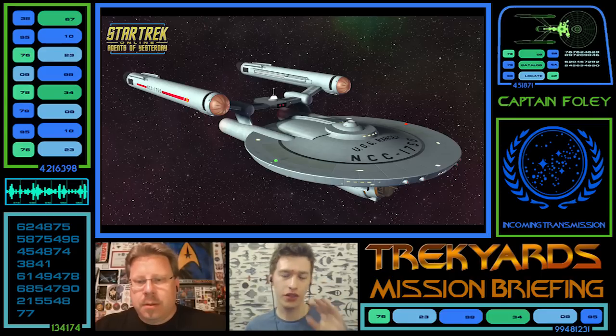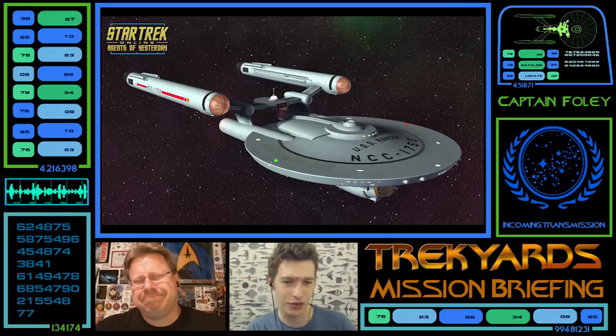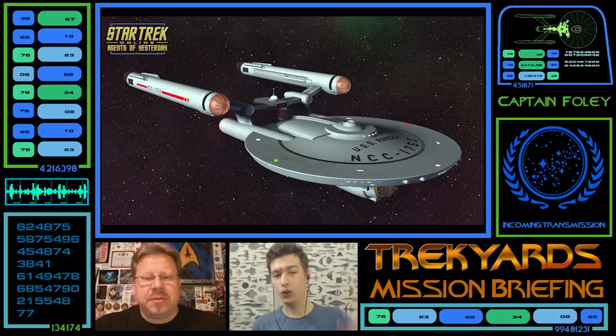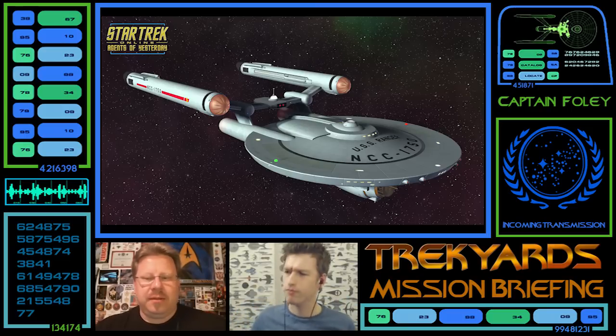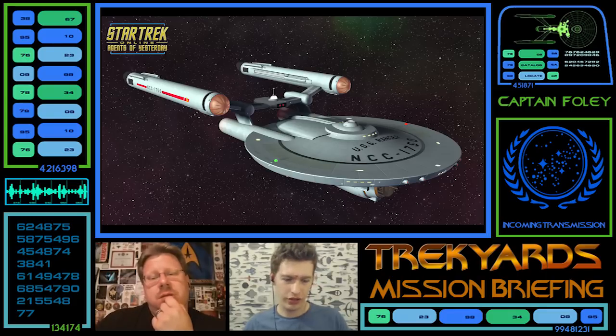On top of that torpedo launcher - which I love, it looks great, very retro Miranda - it looks like a navigational buoy, deflector beacon, or turret. There's a navigational deflector at the bottom, so what is that thing on top? Maybe it's a long-range subspace antenna. We don't really see that on other TOS ships, and this is an older registry than 1701 so it's a different era. It kind of reminds me of Pacific 201 and what Eric Henry did with the stuff on top of his ship.